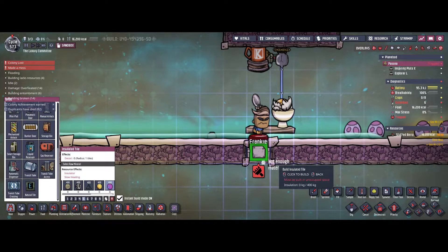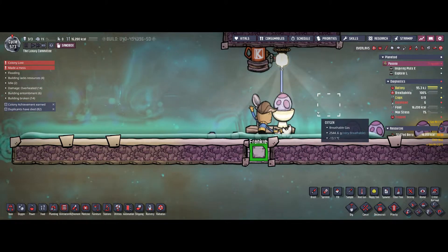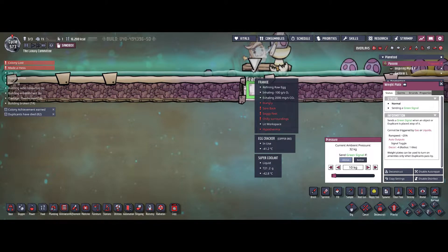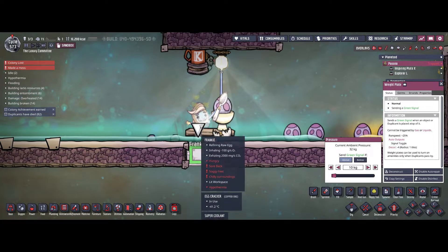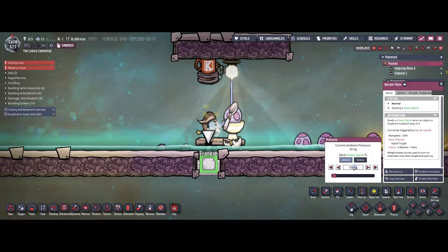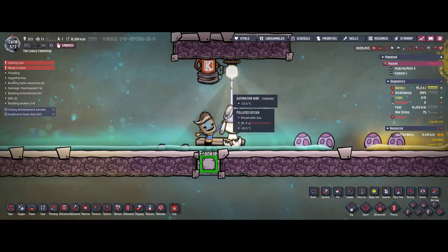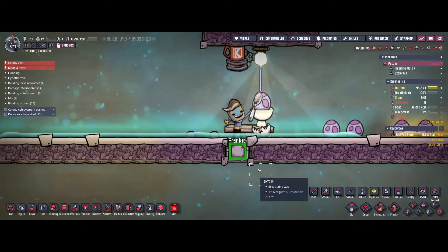Basically, every time Frankie steps on this weight plate, the light will start working. Every duplicant has a weight of exactly 30 kilograms, so you only need to set the threshold to above 29 kilograms, and then every time a duplicant is actually working at the station, the light will be on.